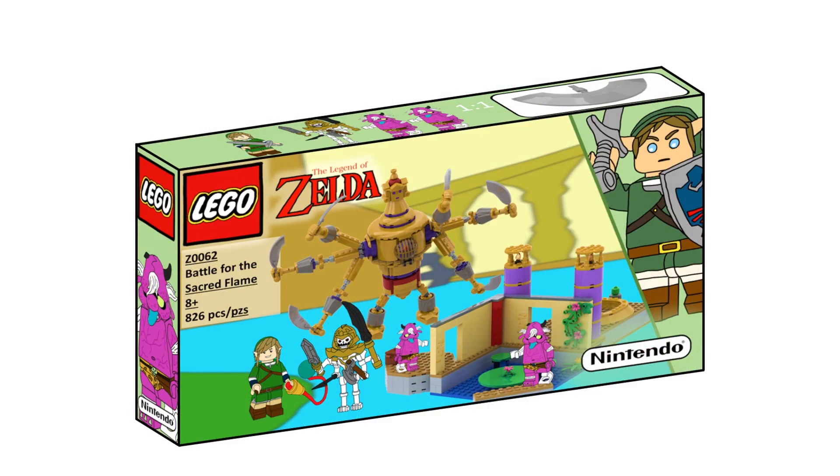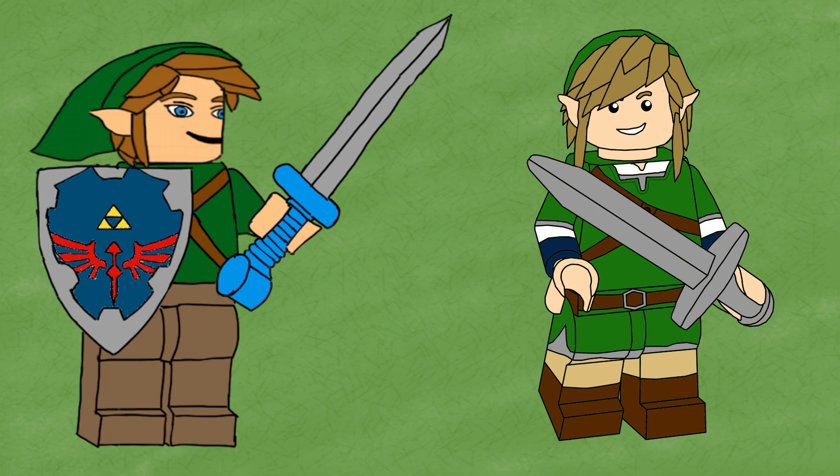That's everything for Z0062, the Battle for the Sacred Flame. I've been sitting on this custom for months and I was so excited to share it because I was so happy with it - I just didn't get around to drawing the figures. I'm really glad it happened now because it's been pretty much three years since I drew the first figures for the Fire Sanctuary, which was the first set that started this whole journey. Three years on, the updated Skyward Sword Link represents both the beginning and the present in one figure, and that's just cool to me. Let me know what you thought of this custom and the Koloctos build down in the comments - see you very soon!